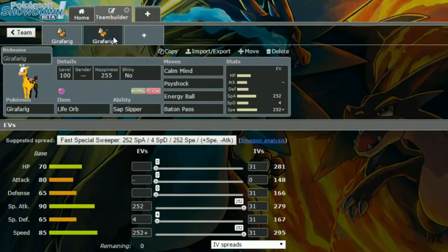The second set! So we have Sap Sipper again — I did check the abilities, I just didn't change it on the first one. Then we have a Life Orb set, so we have Calm Mind, Psyshock, and Energy Ball, because you know, that's fun. Psyshock is your STAB, and Energy Ball is just another move there.